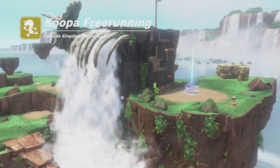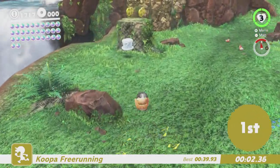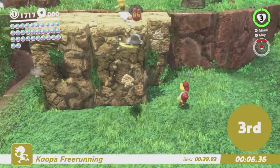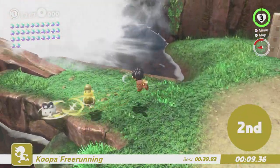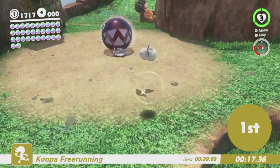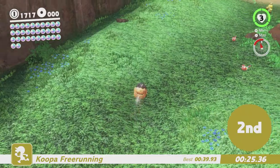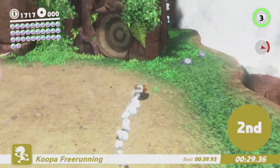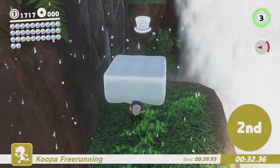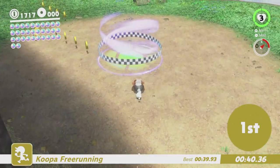We'll see how we do. Up there, we've got a sparkly, sparkly, sparkly. The Gold Koopa is quite good at the game. Not quite good enough to figure out that this is the fastest route, though — which is handy because it is the fastest route, I'm pretty sure. Look how close that was, god — just made it in time. Koopa free running is done. There we go, give me that power moon.